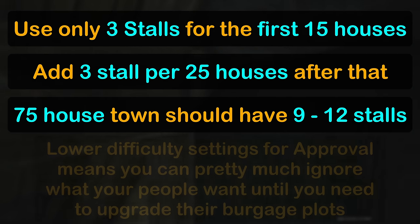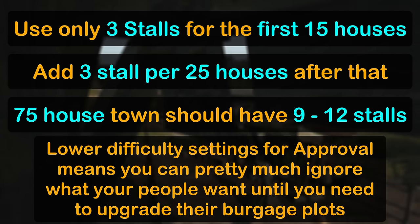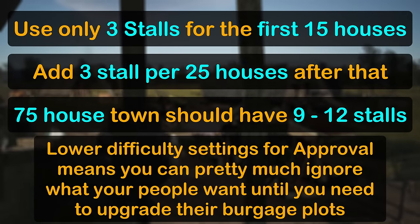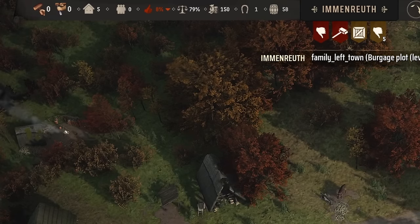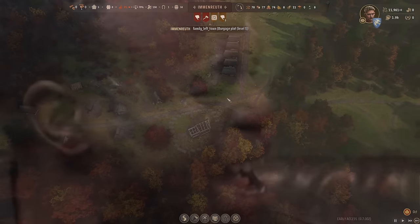One final caveat: if you're playing on easier difficulty settings, you can pretty much ignore most of your population's needs unless you want to upgrade their plot level, since it won't lower their approval that much. On the hardest difficulty setting though, having enough market stalls is crucial or your people will leave en masse and you'll end up with a ghost town. I know this from personal experience.